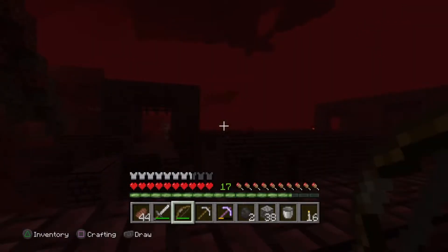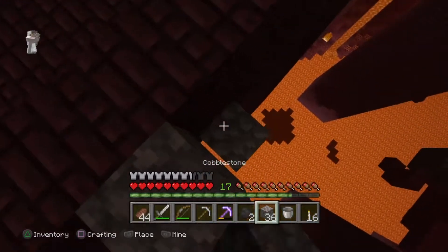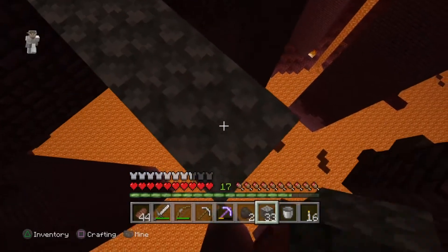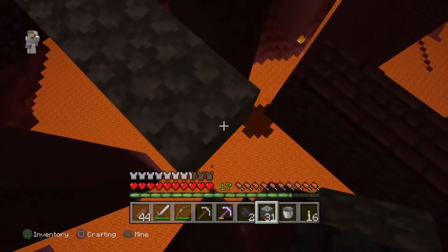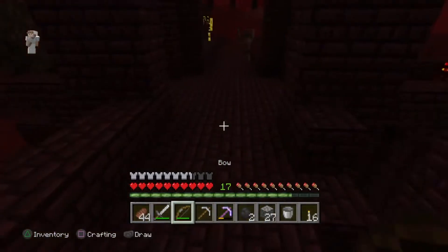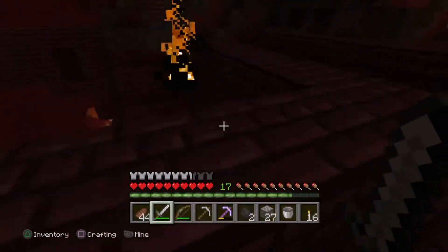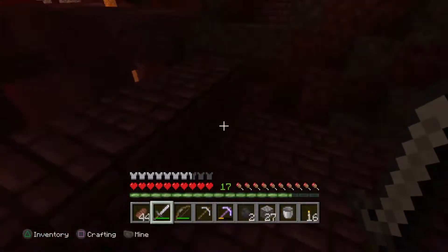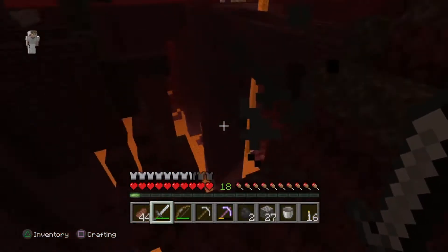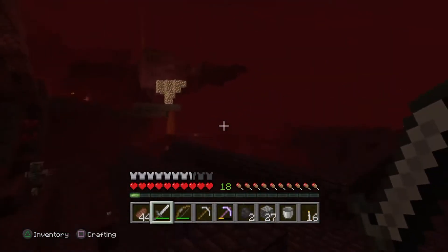I'm gonna fight you with a bow, here we go. Let's see if I can quickly get across without falling into the lava. Come on, we got this — there we go, we made it across. Come here, I want your blaze rod. Didn't even drop one. Come on, blaze rod! How do I get down? I can get down with this one, let's see.